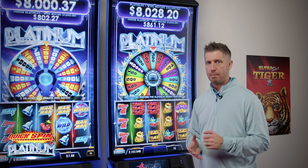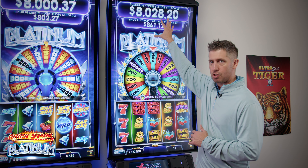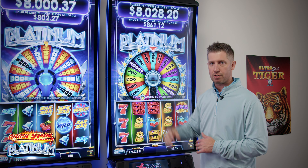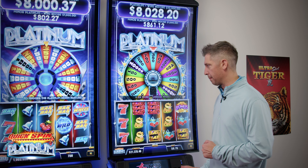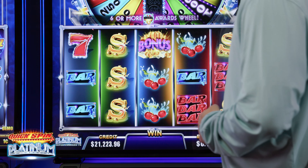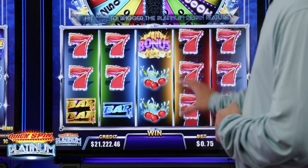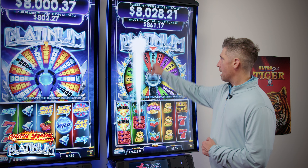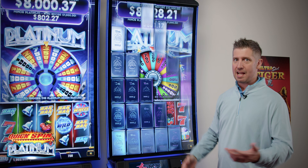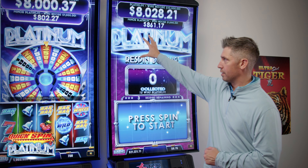Here at Ainsworth, we've talked a lot this year — at the recent G2E especially — about our legacy to create. The Platinum series is a great example of using our legacy content and really adding something onto it. This wheel feature is a well-known feature in the original Quickspin games, probably our most successful popular one-cent game of the past five to ten years. You see them all over casino floors to this day.